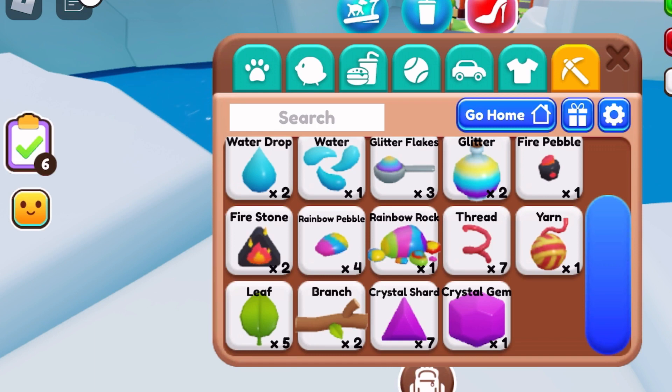You get a bunch of water droplets to create water, a bunch of glitter flakes to create glitter, a bunch of fire pebbles to create a fire stone, a bunch of rainbow pebbles to create a rainbow rock, a bunch of thread to create yarn, and a bunch of leaves to create a branch — then a bunch of branches to create a log. You keep collecting and collecting until finally you have a check mark and you can collect.